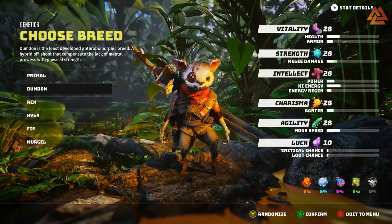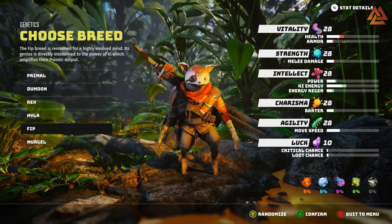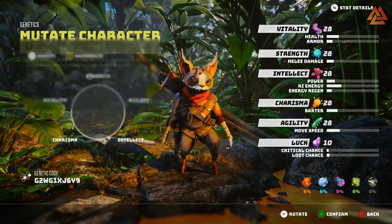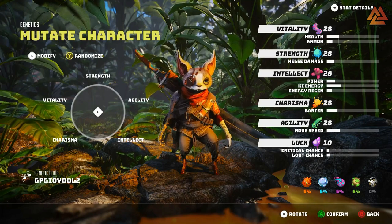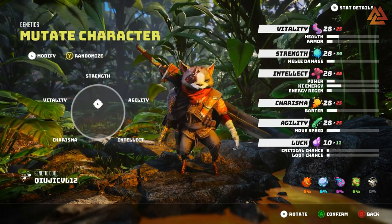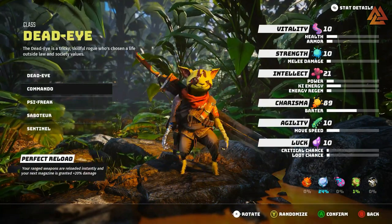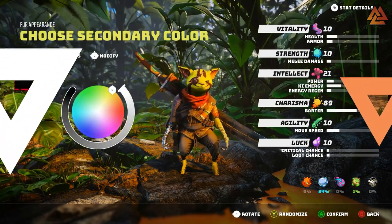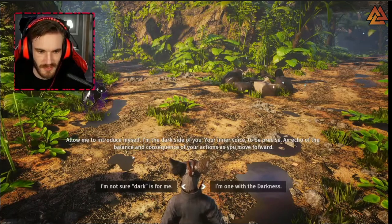When you first begin the game, you're going to create your character by choosing a breed, mutation, fur color, a fur pattern, and then lastly your class. Now these starting classes are more of a starting loadout; however, the perks they have are class exclusive. So remember that when you're choosing — you won't be able to get those exact perks anywhere else. There are variants to them, but not the exact copy.